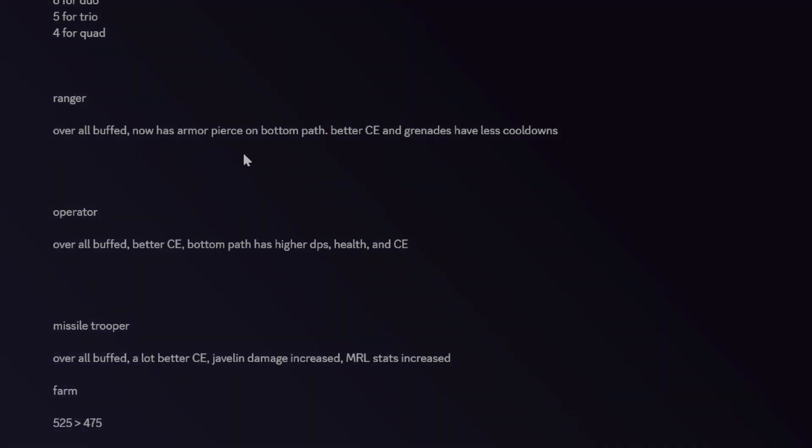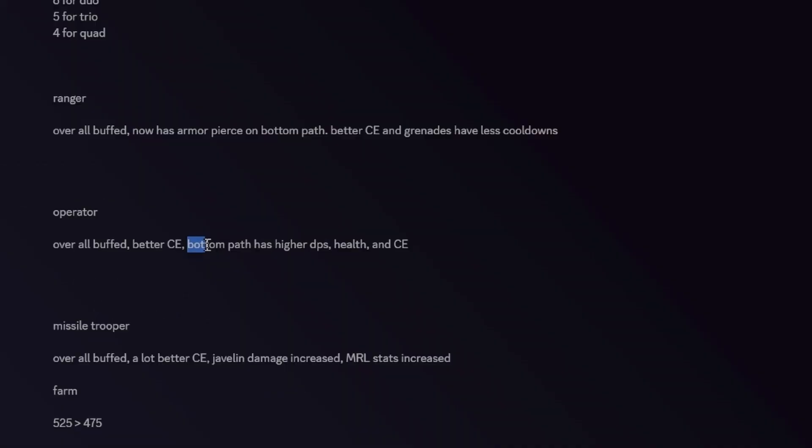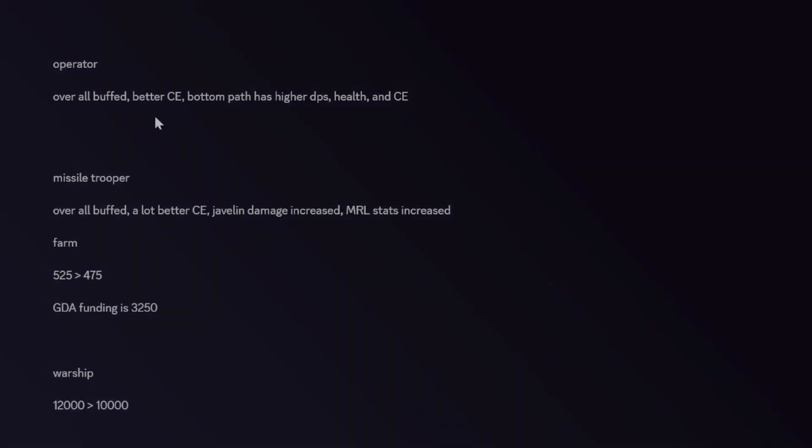Operator has been buffed as well — bottom path has higher DPS and health. Missile Trooper has also been buffed; the javelin damage has been increased, which is super nice, and MRL stats were increased so now you get more bang for your buck when paying for the bottom path.